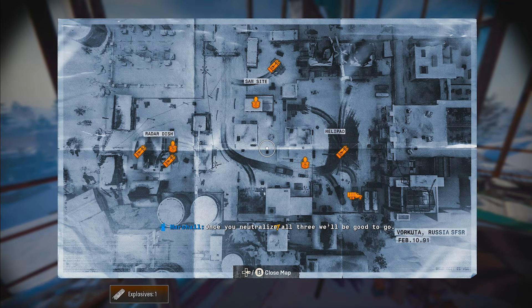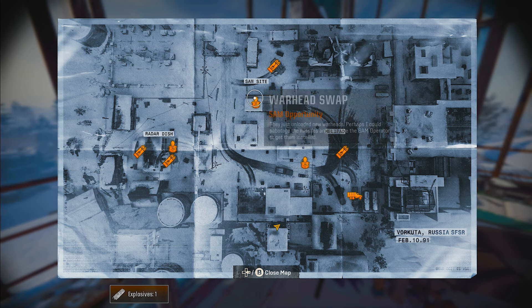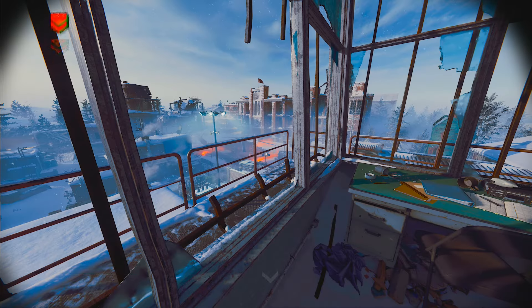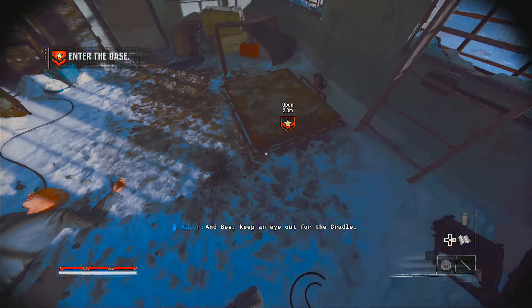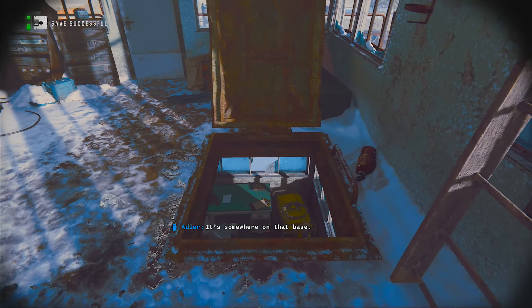Let's get the Skewer the Winged Beast achievement in Black Ops 6. Under the radar, have the SAM turret target itself and the helicopter. On the map there's the SAM site, and to the left is the radar dish. We're going to go to the radar dish first and sabotage it with C4, then make our way to the SAM site and hack some computers.